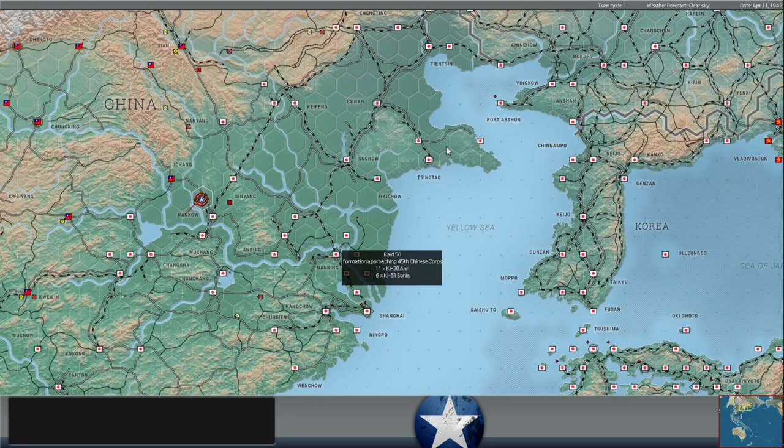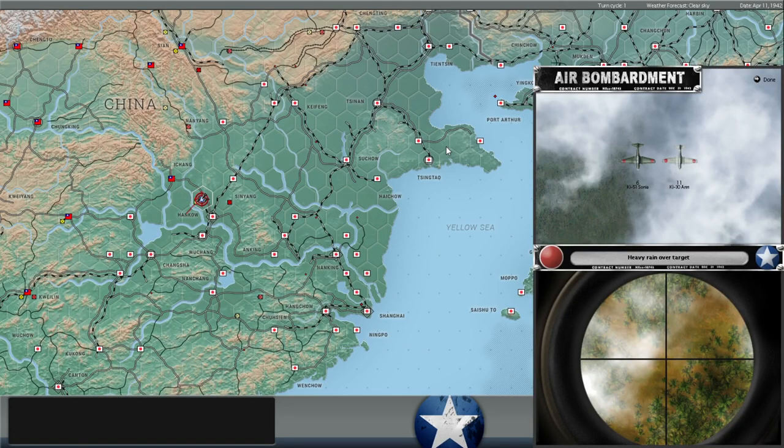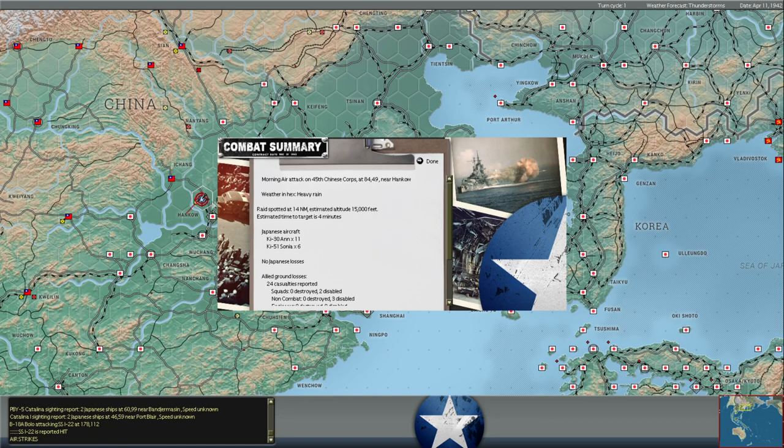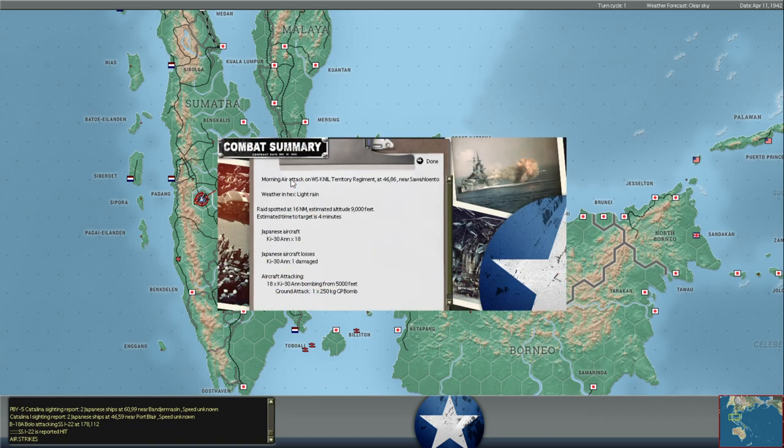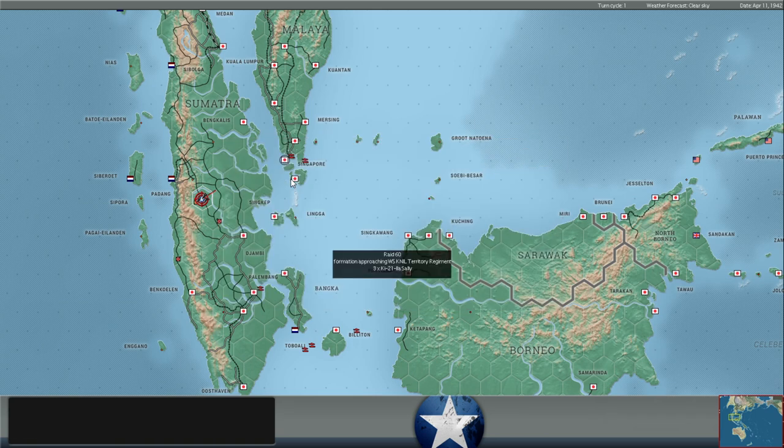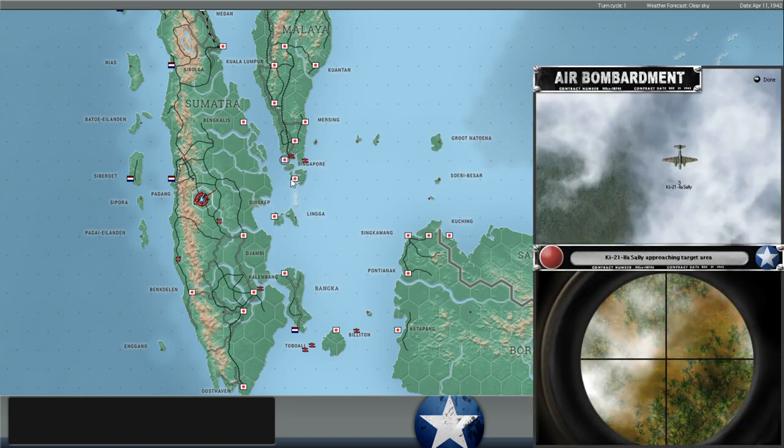Some mop-up bombing in the northern tip of Sumatra. Japanese bombers are hitting a corps of troops that had been along the supply line near Hankow along the railway - they got driven back by Japanese troops and pushed back toward Ichang. They're basically a spent force. That's the first Japanese air we've seen in China in a few turns, so maybe he's moving some of his units back there.